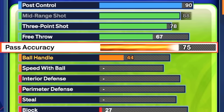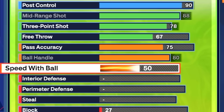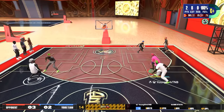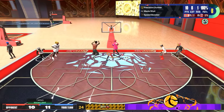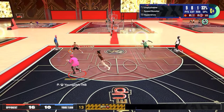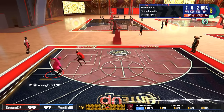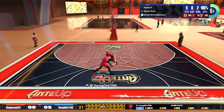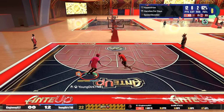For playmaking, we're going with 75 pass accuracy — we get Break Starter on Silver — and 80 ball control, which gives some good animations. We're going with 75 speed with ball. I'll give you my dribble animations. This will take a little bit to adjust to, especially if you're used to a six-six or six-four. You really need to take advantage of your height and length when dribbling — snatch backs, behind the backs, crossovers. You can't dribble the same way as on a six-four; you have to adjust.